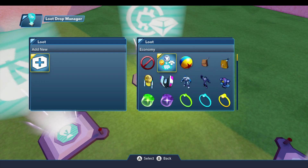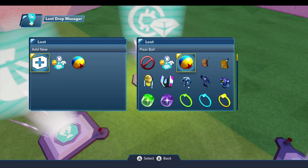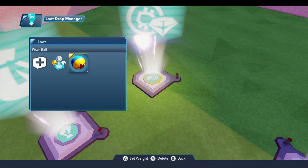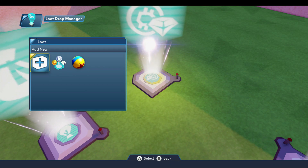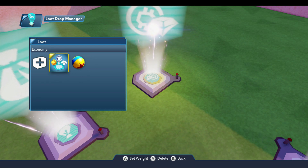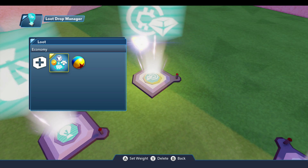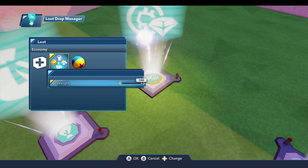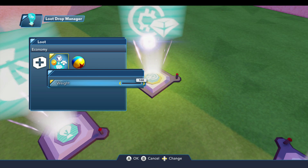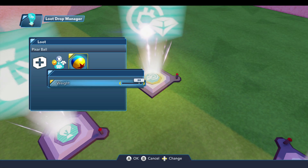Basically the same things that you can put in a treasure chest. I'm going to select the economy, and just to demonstrate I'll also drop the Pixar ball. So now we have two possibilities — an enemy when it's defeated is only going to drop one item, and by specifying two items we're giving the game a choice of what to drop. You can tell it how much of one you'd rather see than the other by the set weight option. Weight, you can kind of think of it like a percentage, although it's really not — it's the chance that the enemy will drop this item.